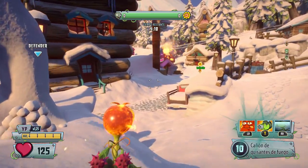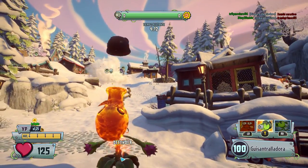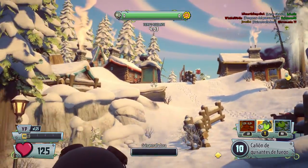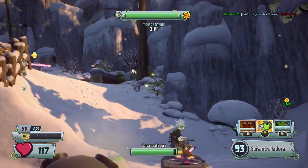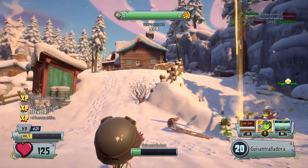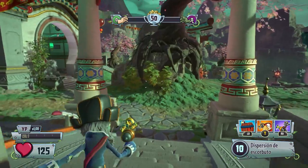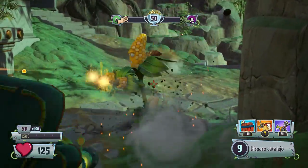Las partidas de Plants vs Zombies Garden Warfare 2 no son las típicas de un shooter. Son totalmente caóticas y cuenta más sacar partido al personaje que ser hábil con el mando. Hay tanta variedad en los personajes y en las armas que todo es una locura. Los mapas son variados, vistosos y llenos de detalles curiosos y graciosos. El apartado gráfico es realmente bueno y funciona con solidez a 60 imágenes por segundo. La peculiar y colorida estética de estilo dibujo animado nos parece preciosa. Junto con el sonido y la simpática música, transmiten la sensación de caos en los momentos de acción más intensa.